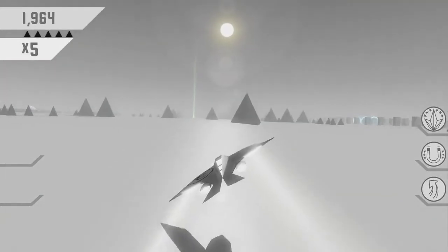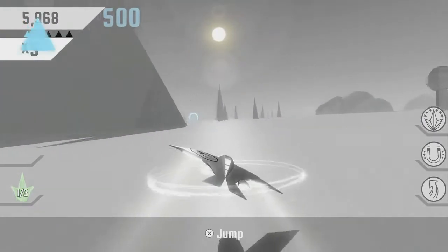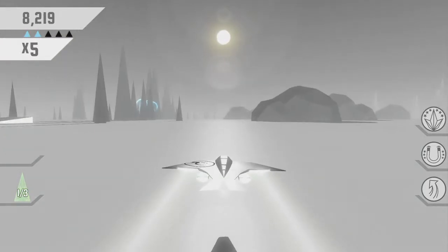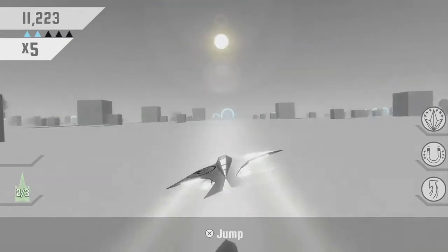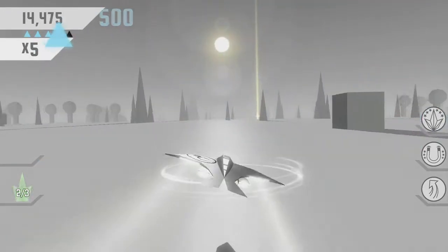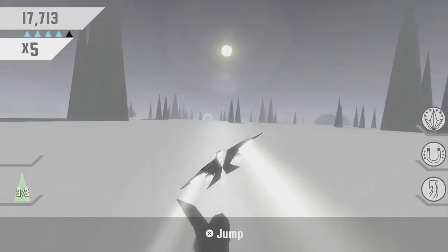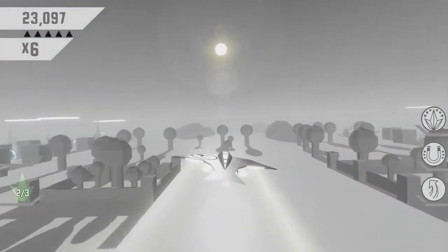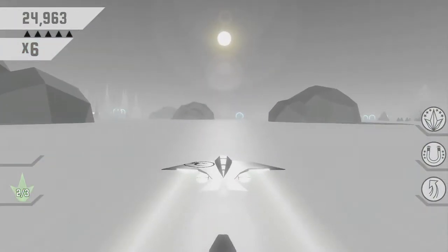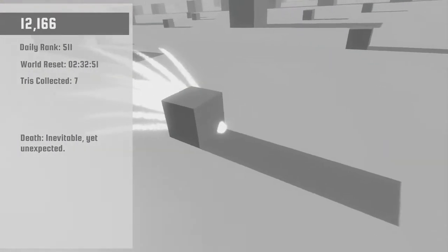Race the Sun is an endless runner developed by Flip Fly. It originally launched on PC and was later ported to the PS3, PS4, Vita, and Wii U. The player controls a ship that's constantly moving forward and moves laterally to avoid crashing into obstacles. As the title suggests, the sun is constantly moving down towards the horizon. What first drew me in was its quick pick-up-and-play attitude — my sessions would range from 5 to 10 minutes to multiple hours. With its simple control scheme and minimalist presentation, it doesn't take long to get right back in between long gaps of play.